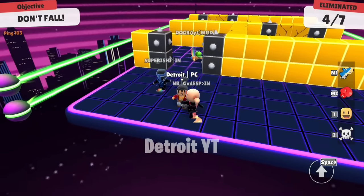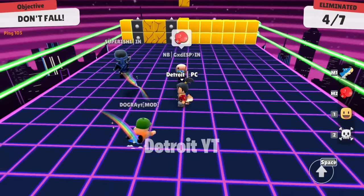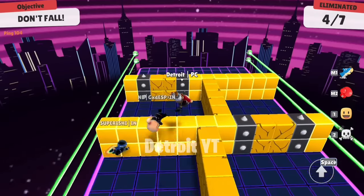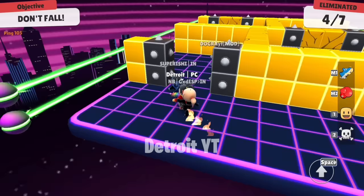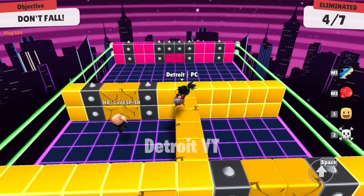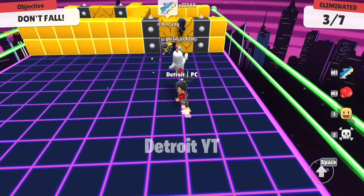If there is such a phase in the Block Dash map, you can go through it in one jump, just like I did. To do this, first you have to wait until these four blocks are removed. Then you have to jump on the spikes on this side, and after that you will do it. If it comes on the other side, you can use the same trick.